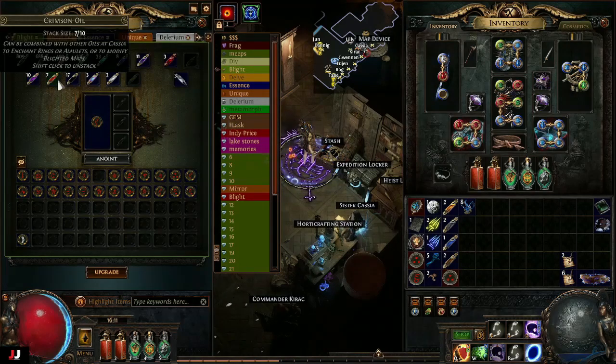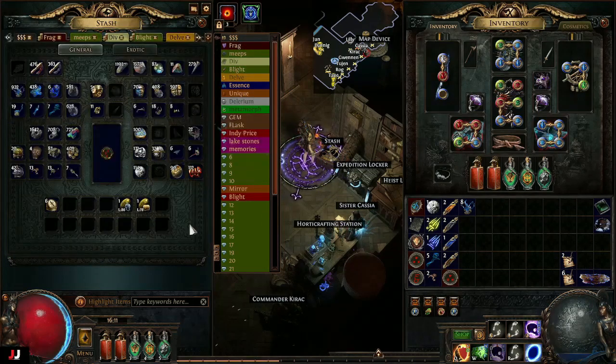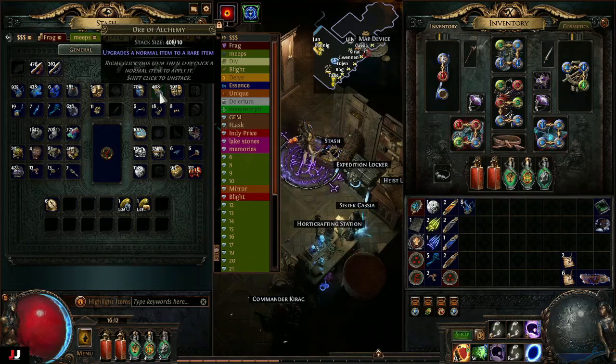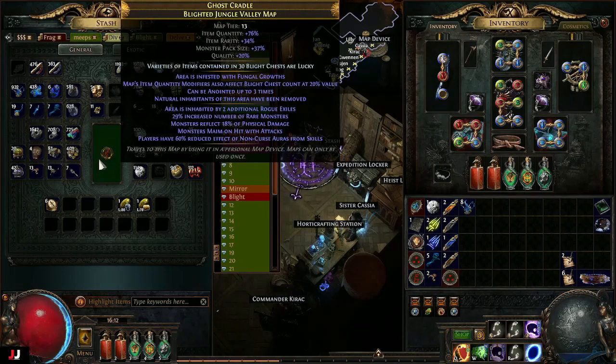Once you get comfortable with blighted maps, I use crimson oil — put three of these in for regular ones because it will make 30% of my chests lucky, meaning they roll twice and the best reward is what you take. After anointing, chisel it up for more quantity, then roll it rare. Two mods you want to avoid are 'enemies cannot be slowed below base movement speed' — that makes your frost towers absolutely useless — and 'monsters cannot be stunned' — which makes your stun tower useless. For blight ravaged maps especially, also avoid 'monsters have more movement, cast, and attack speed.'